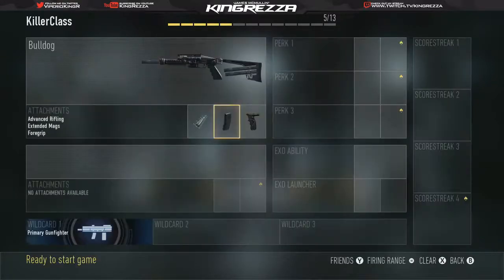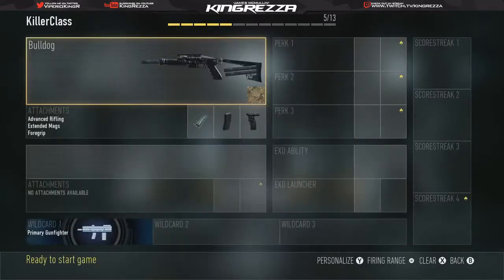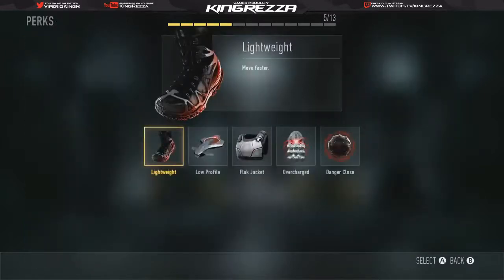Extended Mags and Advanced Rifling go perfectly together. To get all your shots on target, all you need is Full Grip. These three are the perfect combo — the perfect Bulldog class. They work amazingly: get your shots further, spray at them, get better accuracy to kill them. That's the main thing with the Bulldog and it's so good.